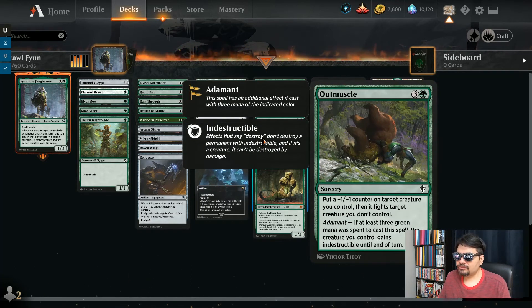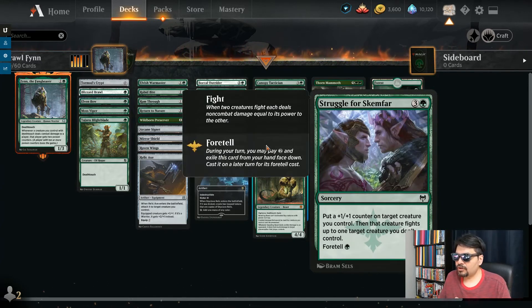Outmuscle — this is one of the most epic fight spells ever. 4 mana, sorcery. Put a plus 1 counter on your creature, then it fights another creature. If you Adamant it — meaning you paid all of the mana in the same color, green mana in this case — the creature you control is indestructible. So for 4 mana, you'll be able to take down their creature and yours will live. Circle for Skemphar — same sort of thing, 4 mana. Put a plus 1 counter on yours, then it fights another creature you don't control. This is one of these new Foretell cards — on turn 2 you could put it away in the exile zone so the opponent doesn't know what you have, and then later for 1 green mana you can play this, and your death touch creature will take down their creature.